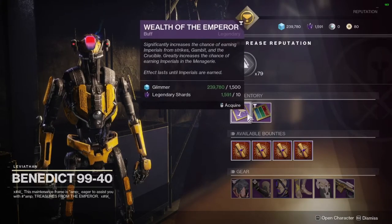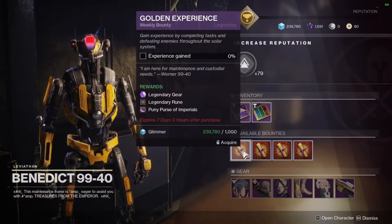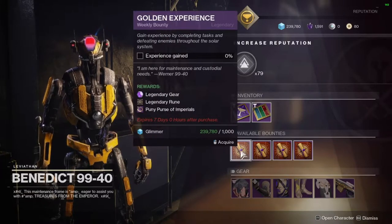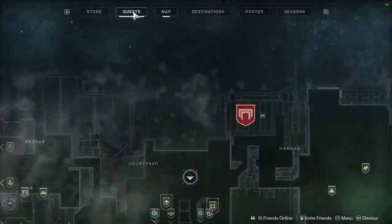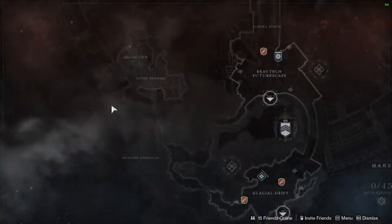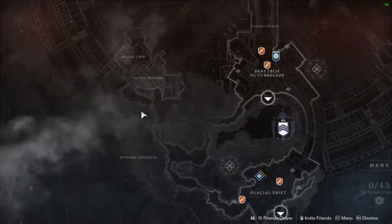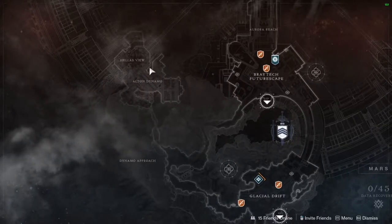Other than those two — Wealth and Rune Finders — Benedict also has bounties for you to do, which aren't that hard. After you complete each bounty, you'll need to find an area — for example, if a bounty sends you to Mars, there will be a little X somewhere on your map showing where it's located.